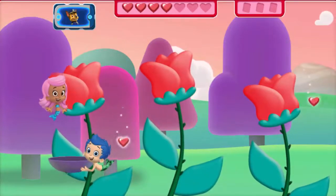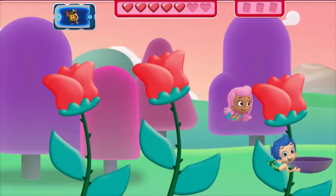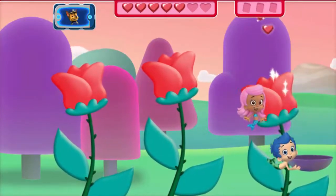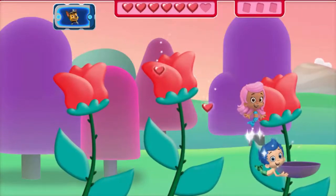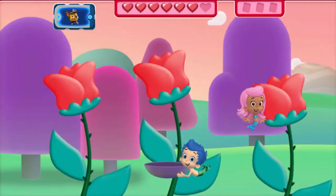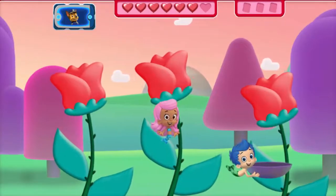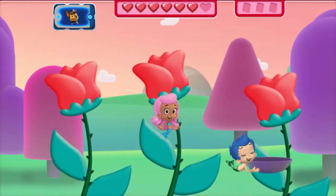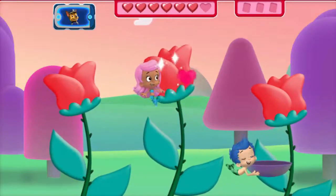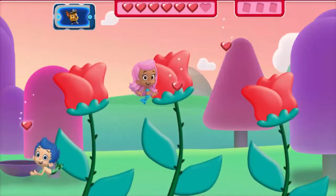Four, five. Get ready to catch the seeds, Gil! Six. We need seven red heart-shaped seeds for the friendship garden. Try to catch those seeds, Gil — collect those seeds! Seven!